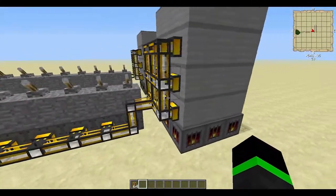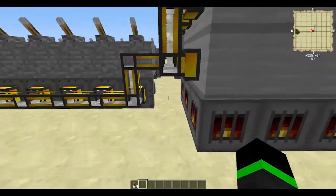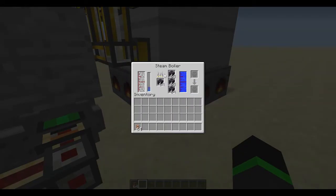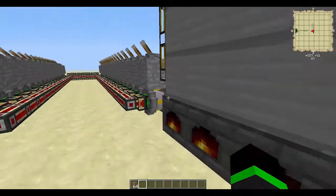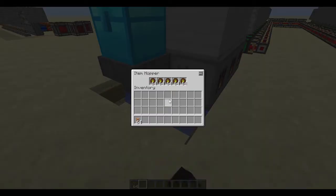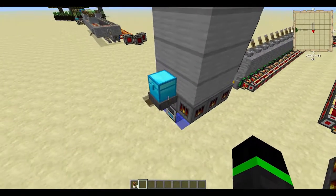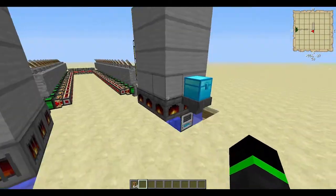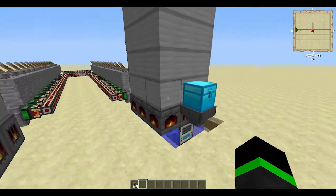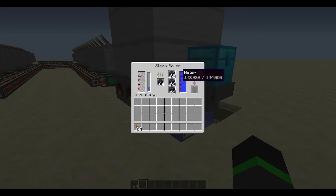And here I think is the most powerful system that's pretty easy to build: the steam boiler — both liquid and solid fuel — and these are steel. The only thing you need to do with these is provide them with water and give them some fuel. You can use most fuel sources; like in this one you can have coal. But you should know that it requires a lot of coal to heat up.